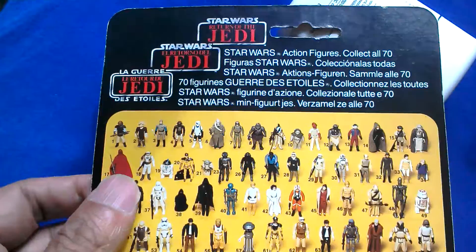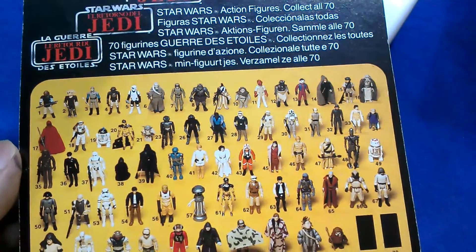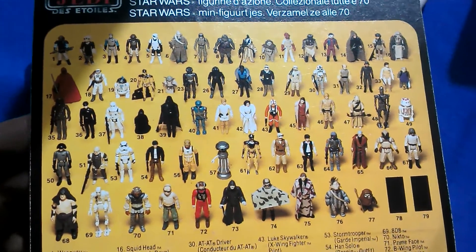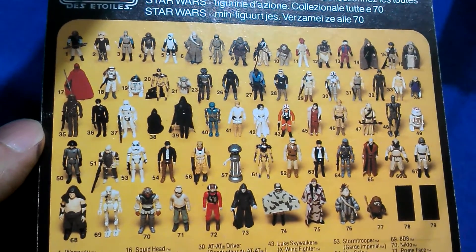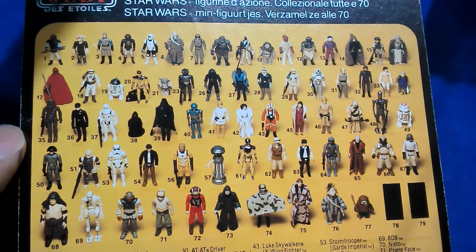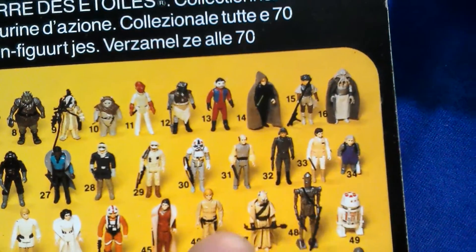It's a very thin card, this one. Some Tri-Logos are very thin. Collector 70, 79 shown. Where's the Argonaut? Let's see if we can see him — should be hard to spot. There he is, just in the corner. Number 34.